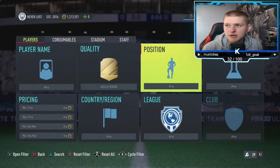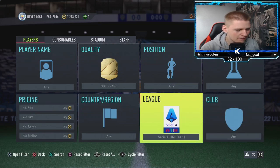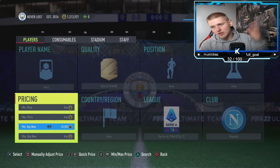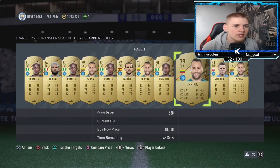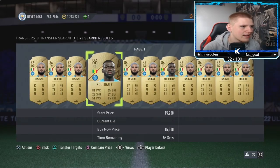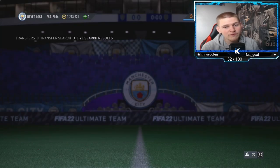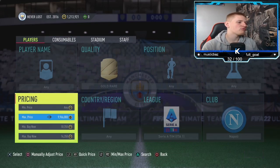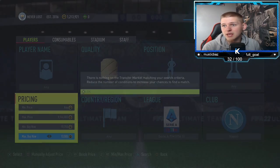Jumping into the final method. It's going to be a gold rare. Position any, chem style any, nation any, league Serie A, club Napoli, and min buy now 10,250. That gets rid of all the smaller players — Osimhen, Ospina, Fabian, Zielinski all disappear as soon as you go to 10,250. You'll then have two players on the market: Insigne and Koulibaly. They're about 14K last time I looked — extinct at 14K. I'd go for 14,250 so you don't risk losing coins. You go down 1,000 coins, so you're making about 300 coins per card.